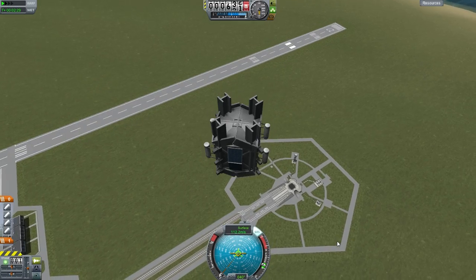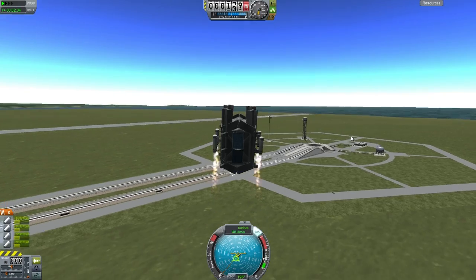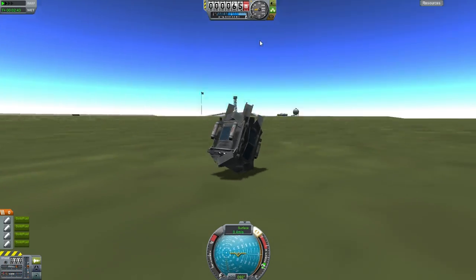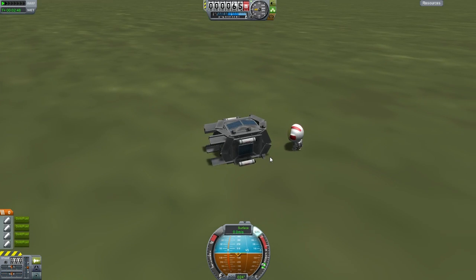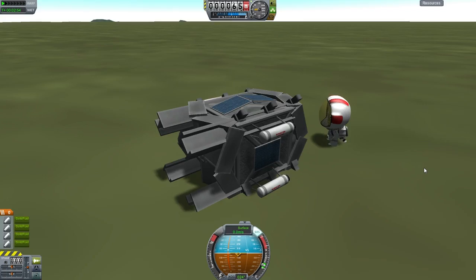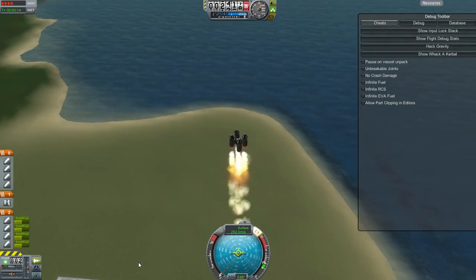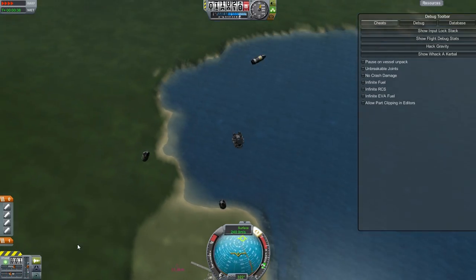I think this test turned out pretty well. You really do have to time it well and know when to activate the separatrons. This one did pretty good, but look what happened - I'm not sure if the seat is still intact, but for some reason the Kerbal just gets off the seat whether the seat is broken or not, and glitches out of the drop pod. Really, really weird.